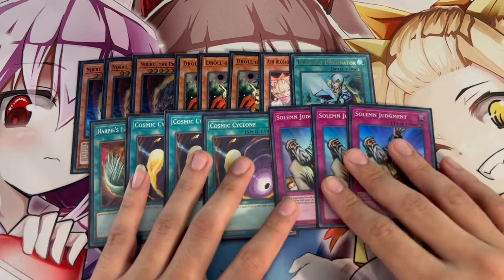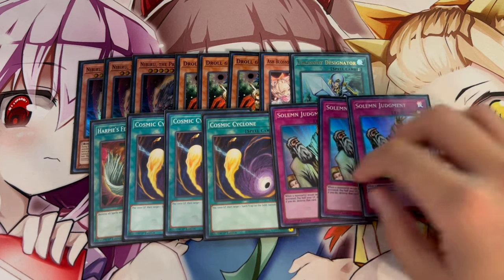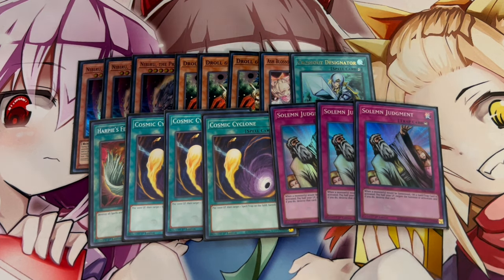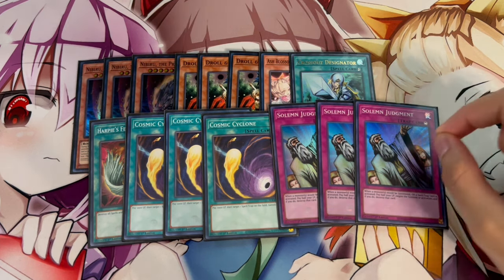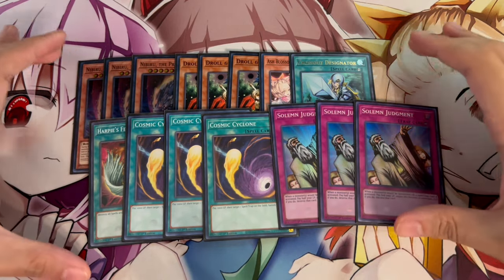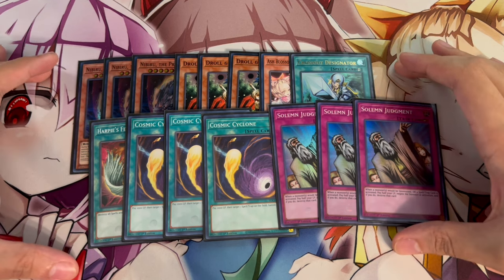When siding in to go first in Games 2 or 3, Divine Judgment is really powerful — you can end on it on top of your full board, which essentially wins the game because it guarantees your opponent cannot break your board. Again, this is just a skeleton for you guys to use. You don't have to build it the exact same way, but I really like this side deck and think it makes sense into everything in today's format.